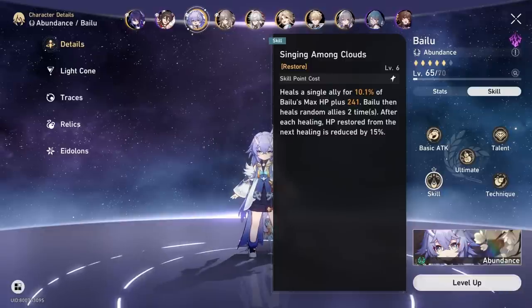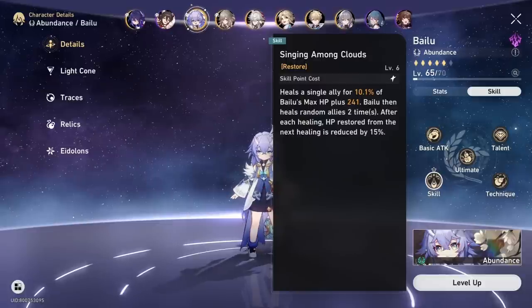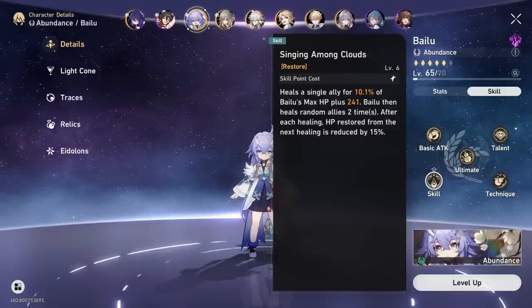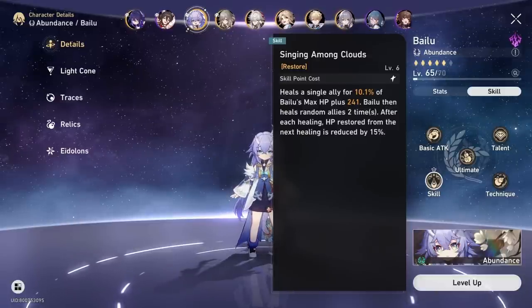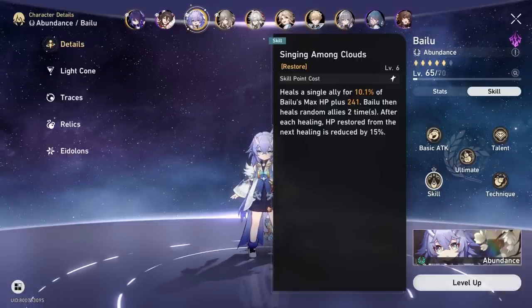It's entirely possible for Singing Among Clouds to hit one target three times, and it can happen pretty easily. Overall, this is a very strong effect because the other healers in the game, including the upcoming Luocha, do not have AOE heals on their skill, meaning Bailu can be very strong in a pinch when she doesn't have her ultimate available. It's also worth noting that Bailu's skill generates 30 energy.